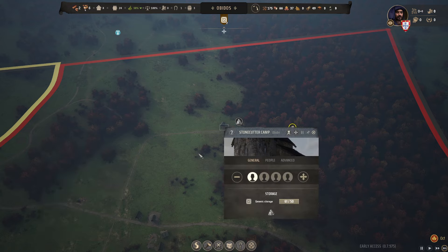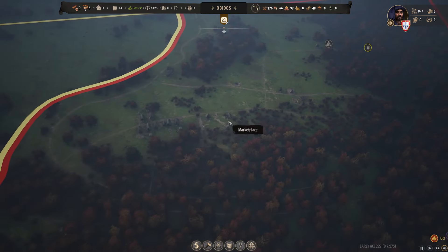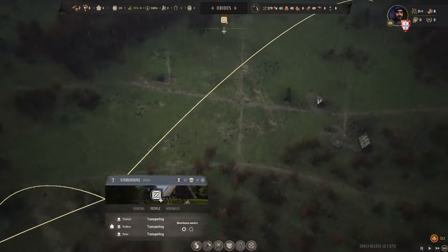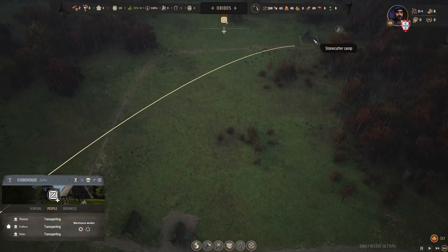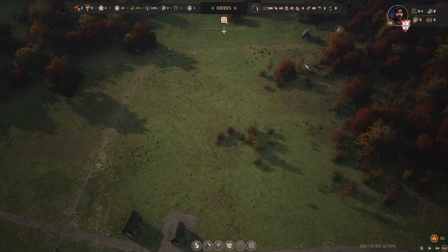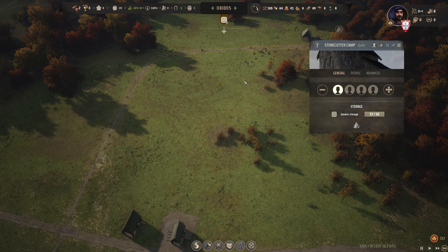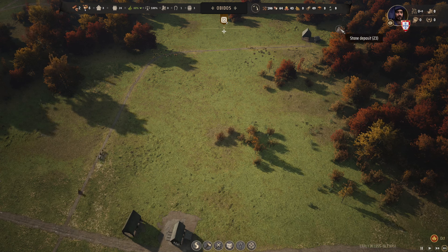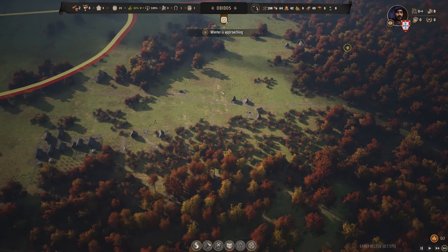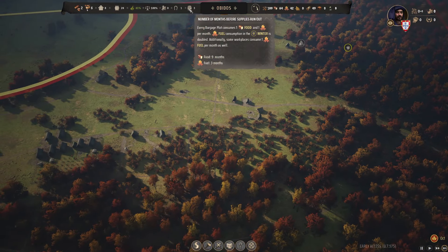Generic storage is full. What are you guys doing? You're all transporting — one of you is up here gathering this but it just fills up too fast, quite frankly. We just can't quite keep that surplus down. That's alright — we've almost completely pulled up the stone deposit anyway, to be honest. Let's not worry about that too much. Three months worth of fuel — that's quite alright.